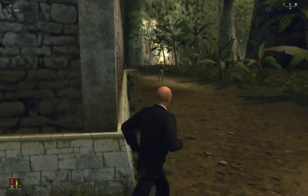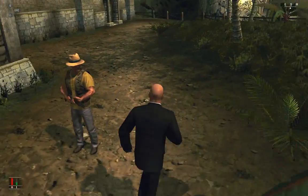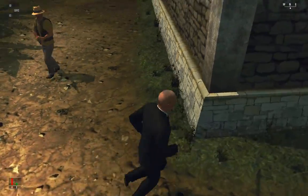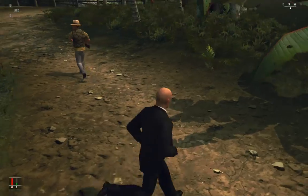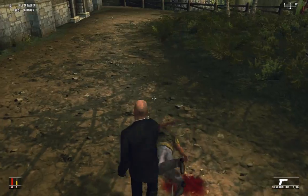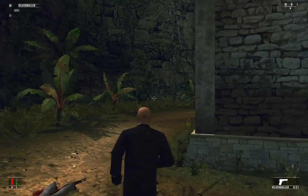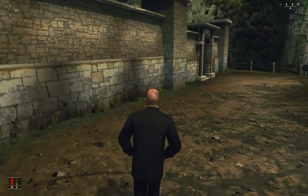The guards in the venue here are very dangerous because they have shotguns, and shotguns do a ton of damage. So I'm going to run around this guy as he spins around looking at me. I was going to grab onto him, but it didn't quite work out, so what can I say?